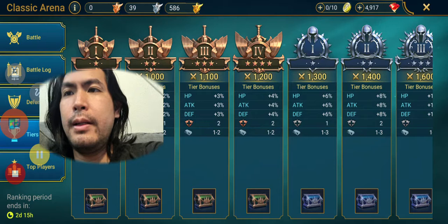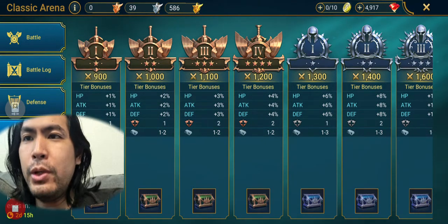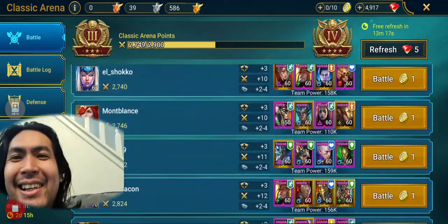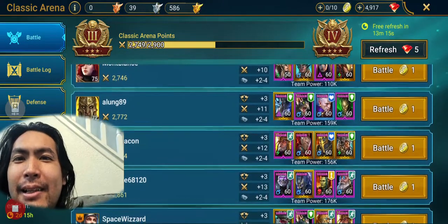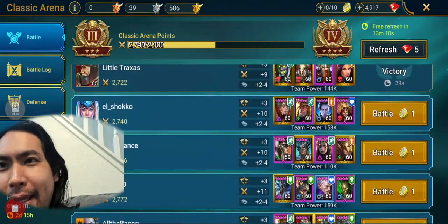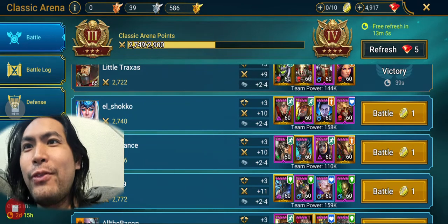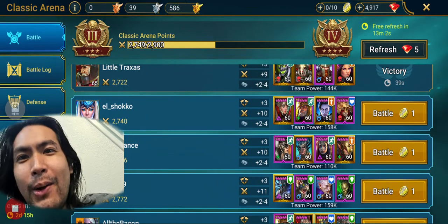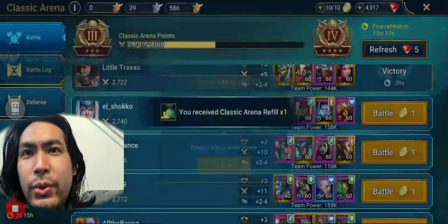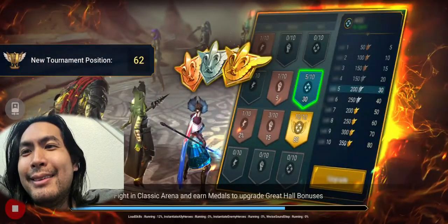This is WSoul13 bringing you Raid Shadow Legends and we are pushing up the gold again. So why are we doing this? Looks like they brought the bot teams back out, and they have a wonderful quality of life change which is we can see the power now from the main battle page. That's awesome and I'm gonna go through and use up all my tokens.